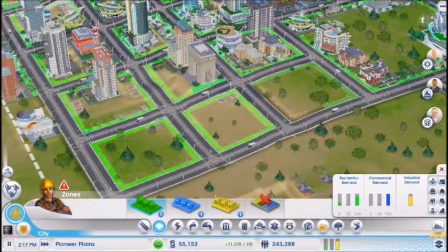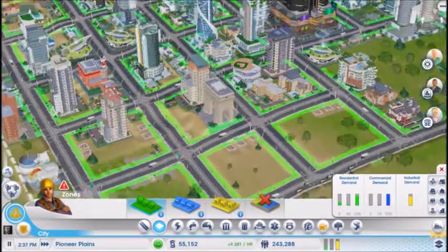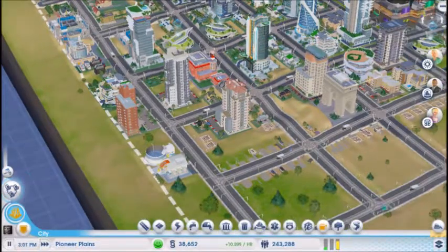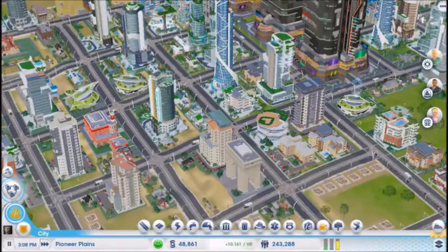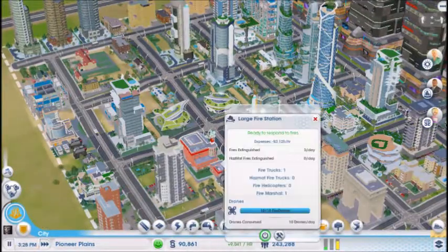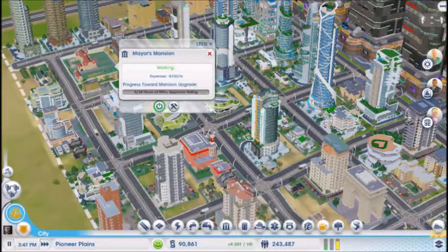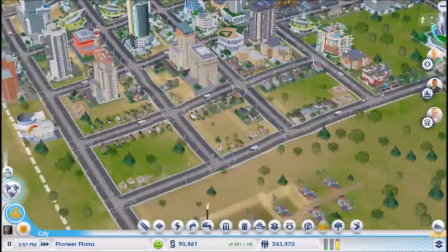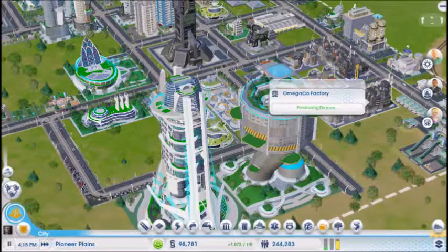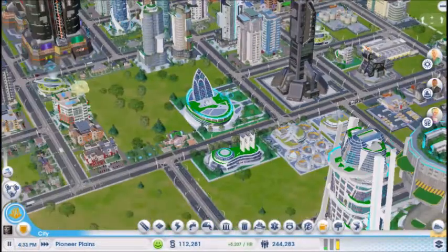I did a couple other things negatively affecting my income — I put in a hospital down here because my population was getting really, really sick. And obviously I did this — not making any money off of that. People were protesting there was no education, so I took care of it. I'm so cool I took care of it. Fifteen more houses and then we're done with that. Let's go ahead and get rid of this house of worship demand — that's been bugging me for a while.